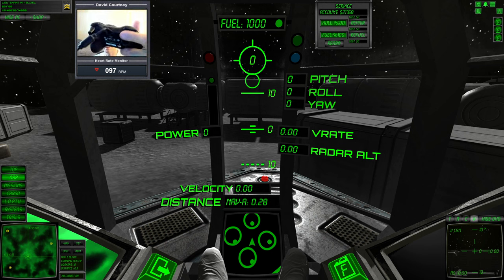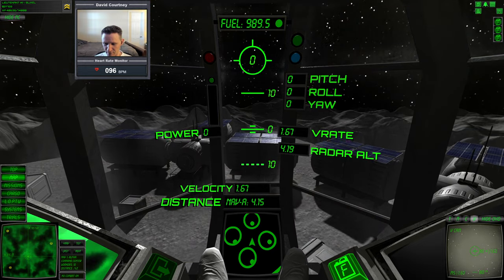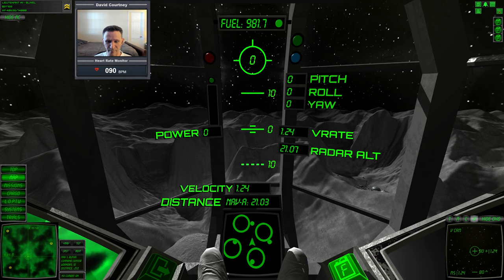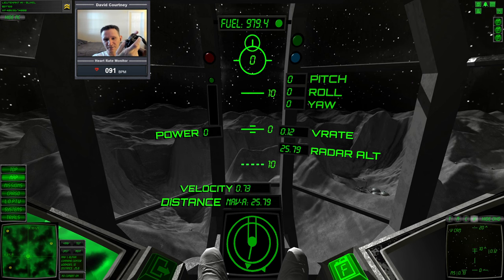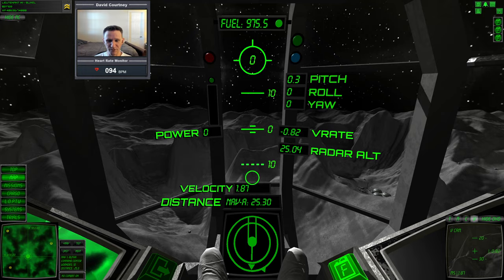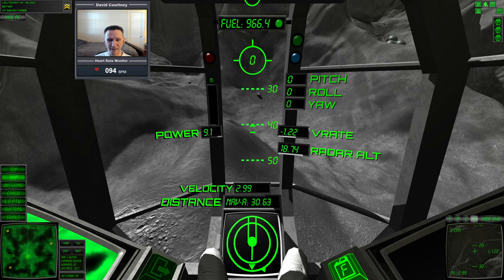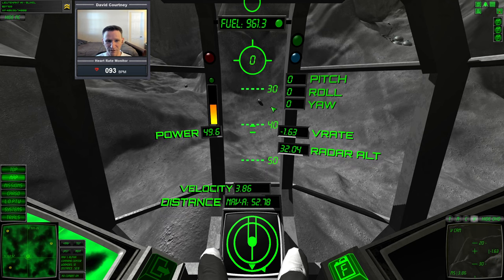I'll use the right trigger to get up off the pad. I think I'm facing straight south, so I'm going to put in just a bit of right translation to face the direction the cargo is in. You can either put in translation by pushing forward on the left stick, but it's usually more efficient to tip the vessel forward using the right stick — about 40 degrees or so — and give yourself some acceleration. And I think that actually might be the cargo right there on the map.